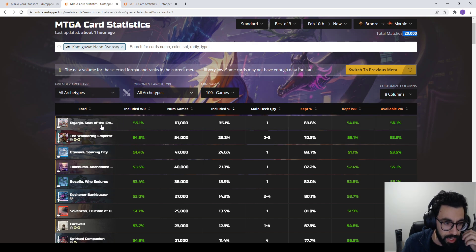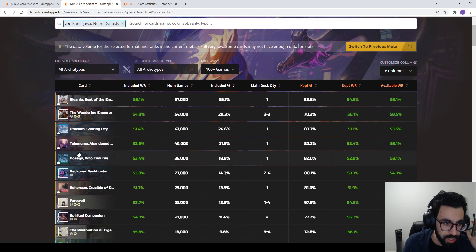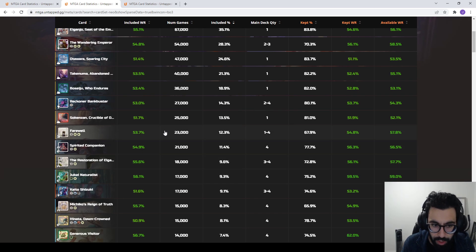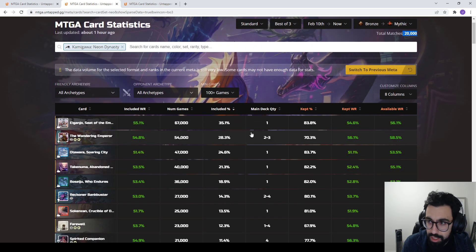Mono-white and white-based cards seem to be the most represented in Best of 3. We see Eiganjo and Wandering Emperor both seeing the largest amounts of play. If you're looking for safe crafts, these lands are a great place to start — they fit in great in Historic Brawl too. Bankbuster is still seeing a lot of play in Best of 3, a little bit more towards the top compared to Best of 1.